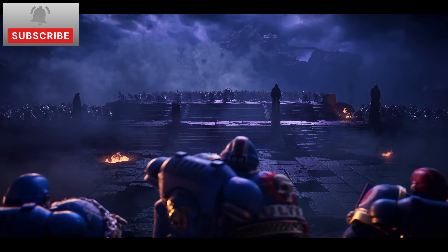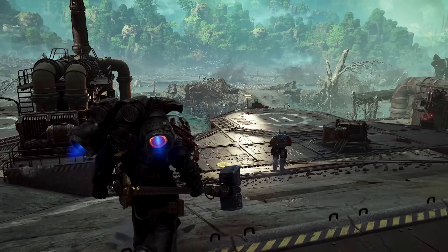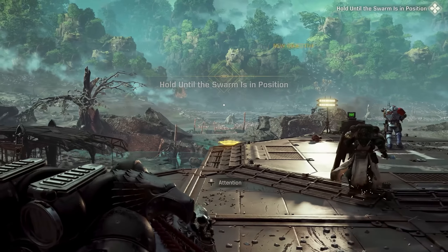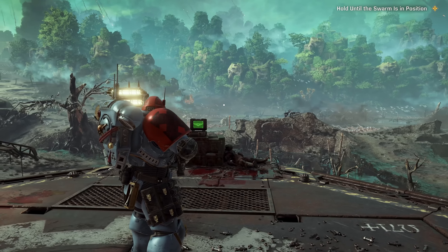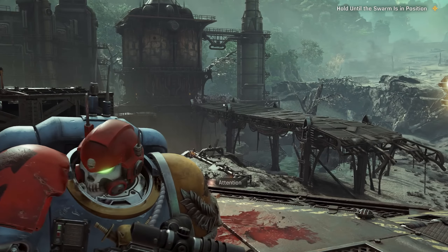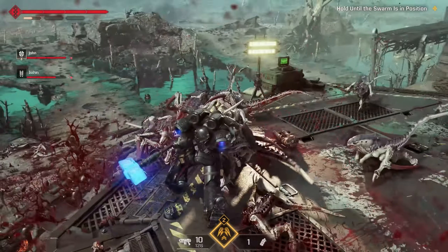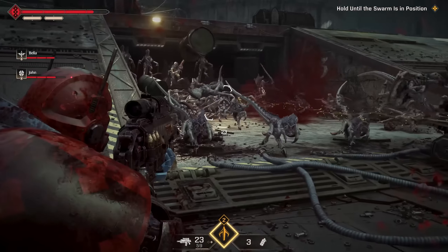Titus' personal journey for redemption is at the heart of the plot, as he wrestles with past failures and strives to reclaim his honor amidst the chaos. His demotion injects a potent mix of personal conflict and drives his character arc throughout the game. As Titus and his squad dig deeper into the tyranid infestation, they uncover more than just the immediate threat — there is a sinister conspiracy at play, involving the Inquisition and the infamous forces of Chaos. You're not just fighting for survival, but also unraveling dark secrets with potentially far-reaching implications for the Imperium.